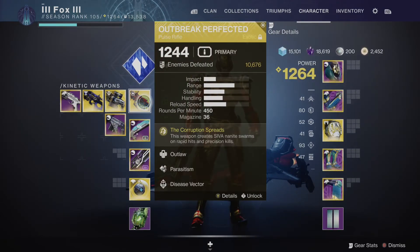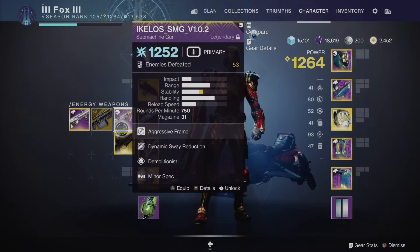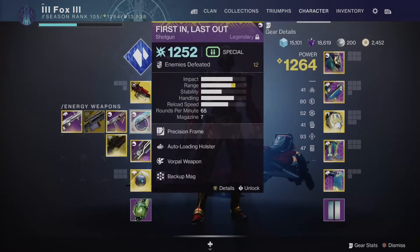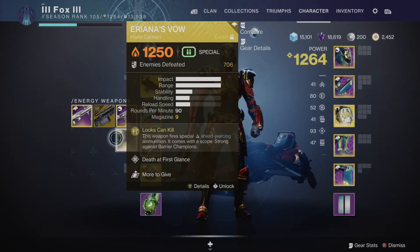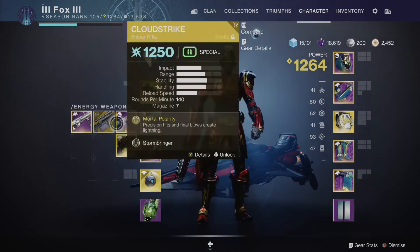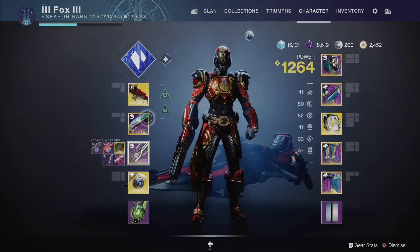You have three weapon slots. Your kinetic slot is not elemental at all, but does 10% more damage to enemies without shields. Your energy slot is elemental — these numbers are either blue for Arc or Solar — these are elemental weapons that do a bit less damage to non-shielded enemies but are very potent at bringing down enemy shields, particularly if you match the element of your weapon to their shield. If you come up against a Fallen Captain with an Arc shield and you're using an Arc shotgun, it not only breaks the shield very quickly but creates a large explosion as well.